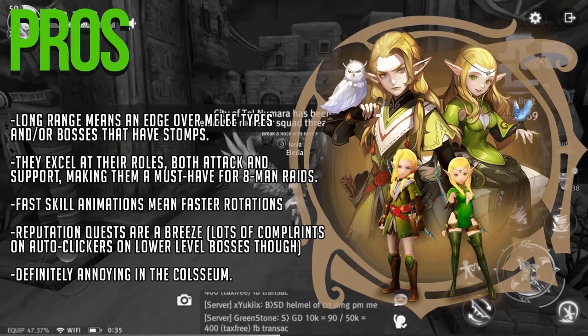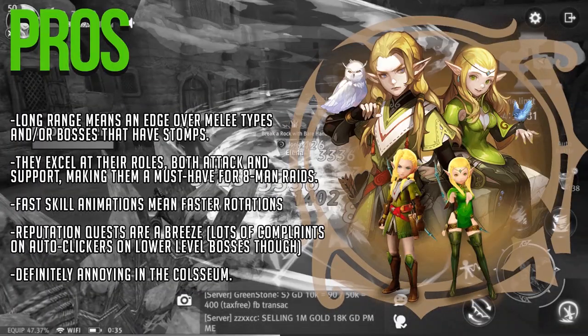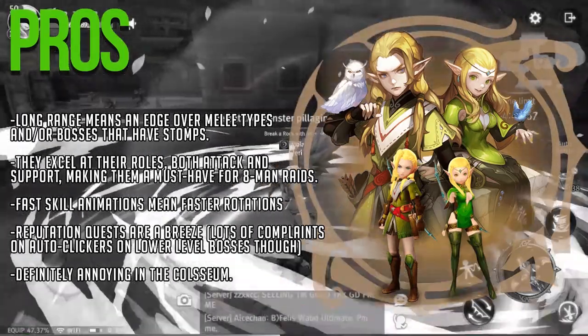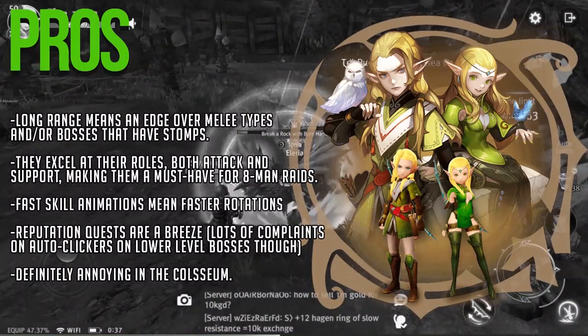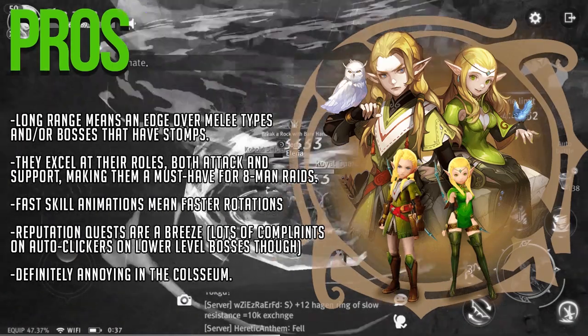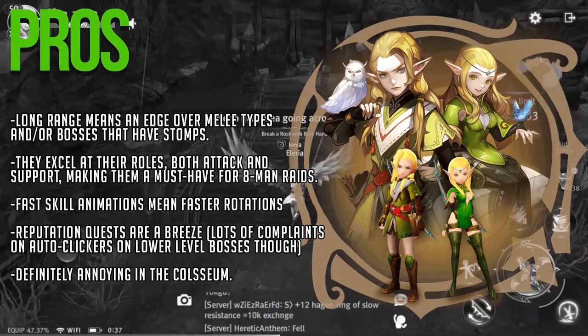Okay so first off let's start with the pros and cons. Archers definitely excel at long range, giving you an edge over bosses that have stomps or melee characters such as the swordsman and or the cleric. They excel at their roles both attack and support. Their role skills are very important in eight-man raids and if utilized correctly they are very valuable in the party. They also have above average DPS.